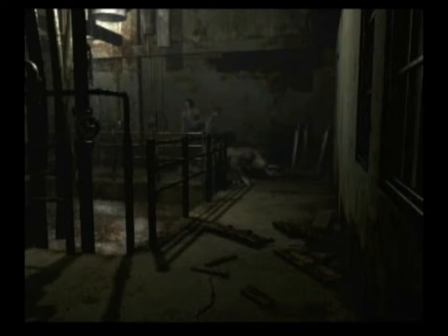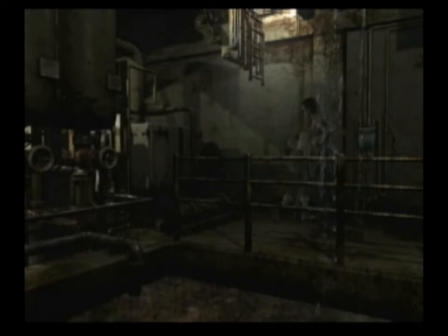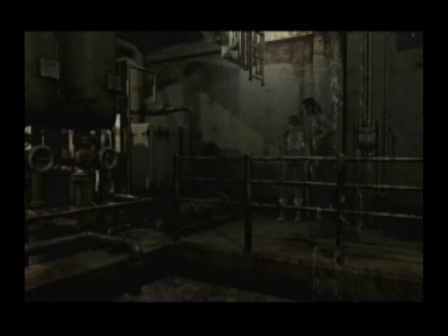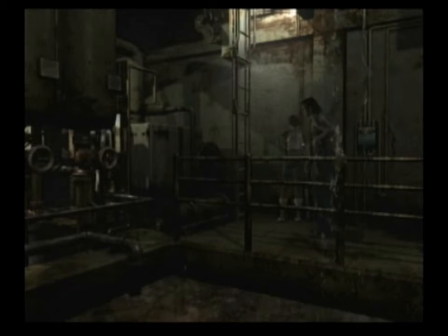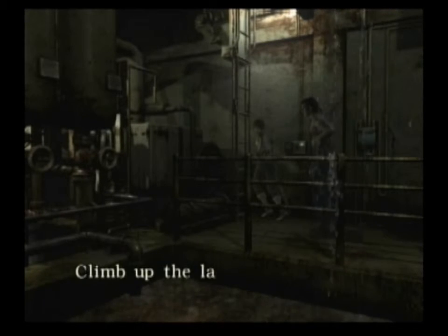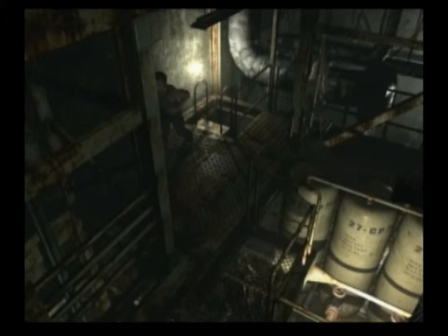You know what Wesker's like — he's a bit up himself. You'd only know he calls it a failure if you've played Umbrella Chronicles, because he refers to it as a failure in there. You would not know that just playing this game. Now we're coming up to the part where Billy and Rebecca have to split up again for a short while. If you could get that ladder to come down during the fight you wouldn't need to fight him, but unfortunately you do. I believe that's the last time we ever see him again, so that's good.